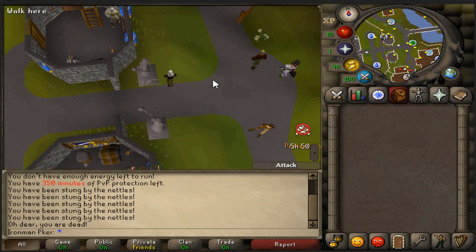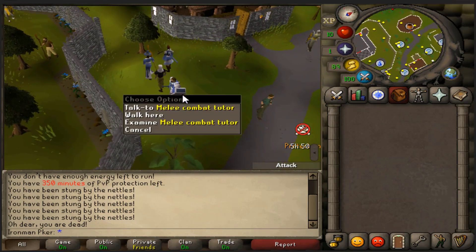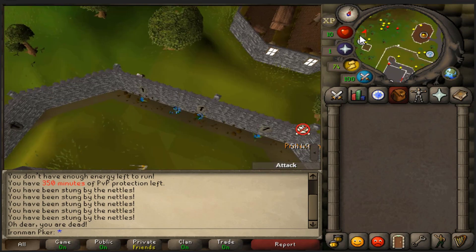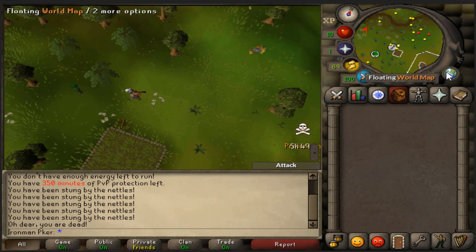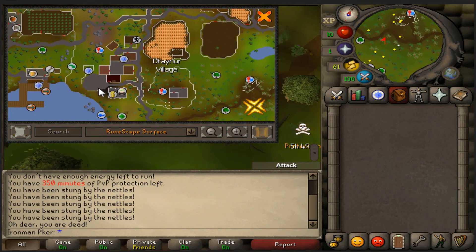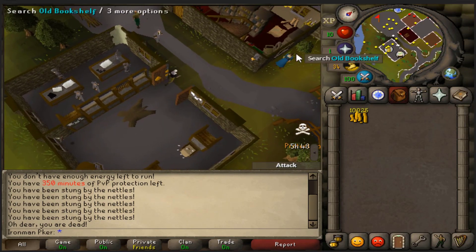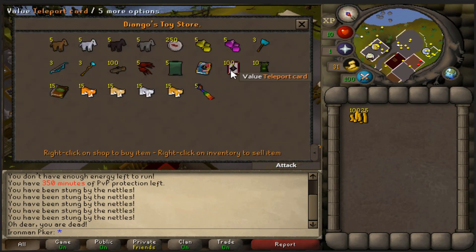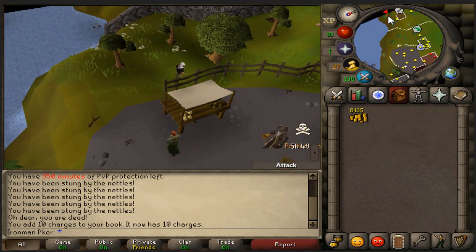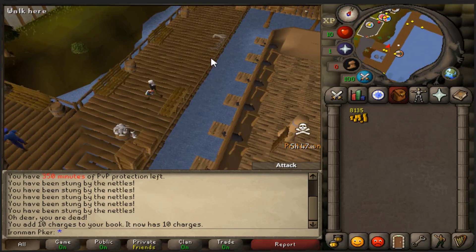Head north of Lumbridge to all the tutors up here. When the seasonals are actually live, you're going to be able to claim starter packs from these tutors. The mage gives you 500 fire strike casts, the range gives about 2000 bronze arrows, and the melee gives you a mithril scimitar. Grab all those and head over to the chronicle area to buy the chronicle in Draynor Village. Grab yourself a chronicle from Diango — I usually buy 10 charges to start. Now we basically have a one-click teleport, something to escape from PvP after 30 minutes.